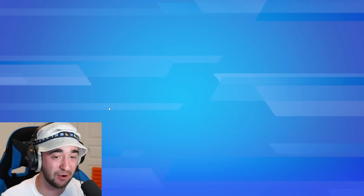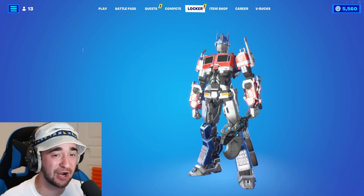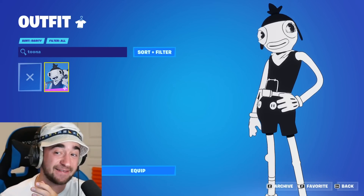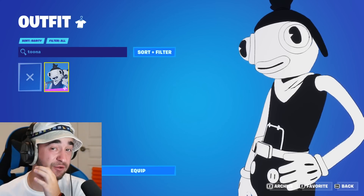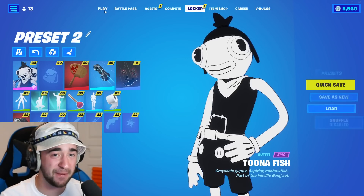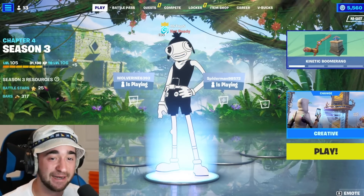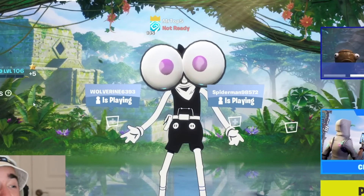I'm going to purchase this emote, then go to my Fortnite locker and equip the Tuna Fish skin. Since the Tuna Fish's eyes are already extremely big, when you do this emote with the Tuna Fish, these eyes are about to be shockingly big. Let's equip it, go back to the lobby — full googly!